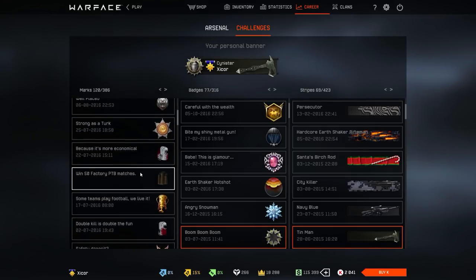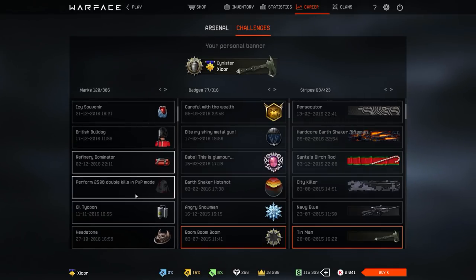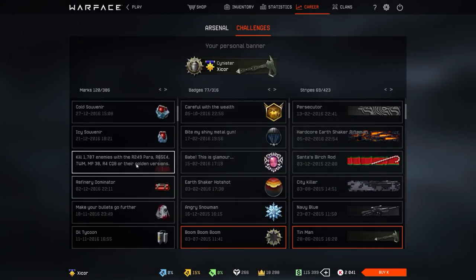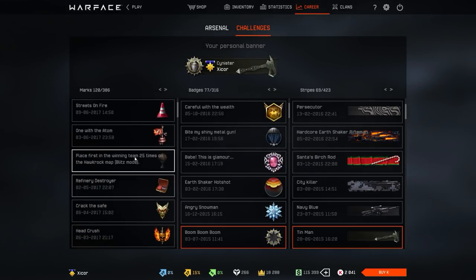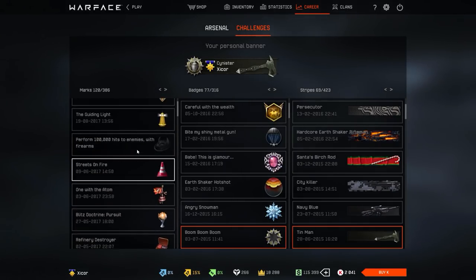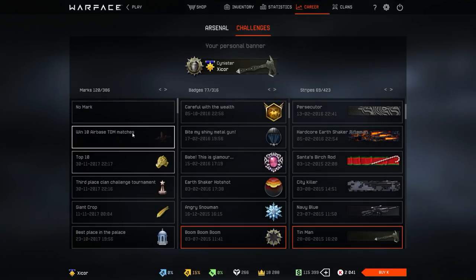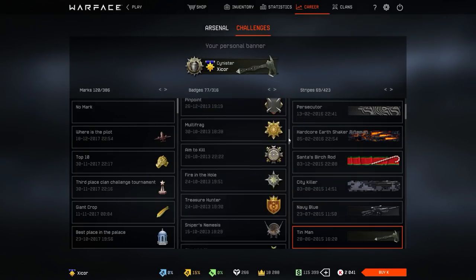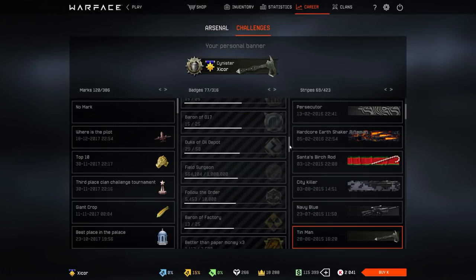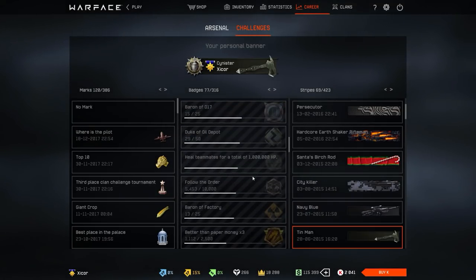Then we get to when I became less active — my play times started declining from here on. The most recent achievement is 10 TDM Airbase wins. I really hate that map — I usually just leave the game if I get put on that map.